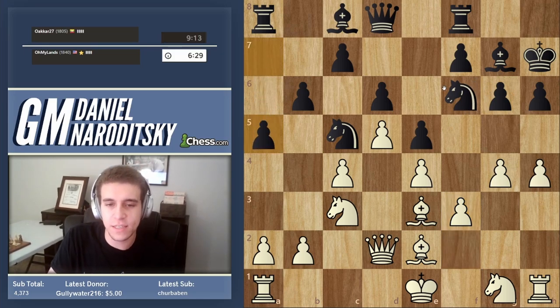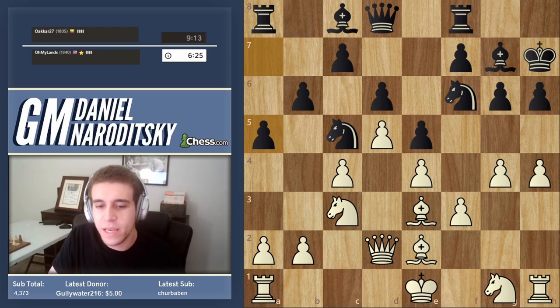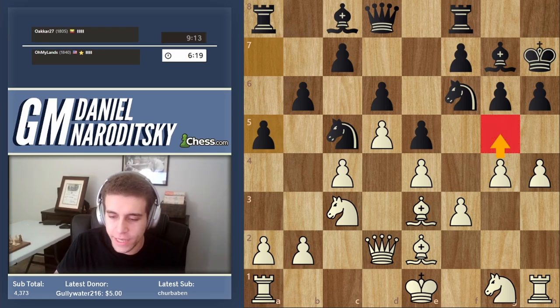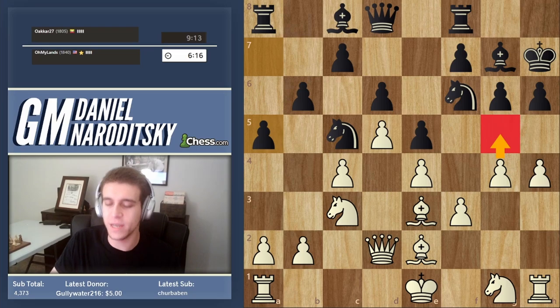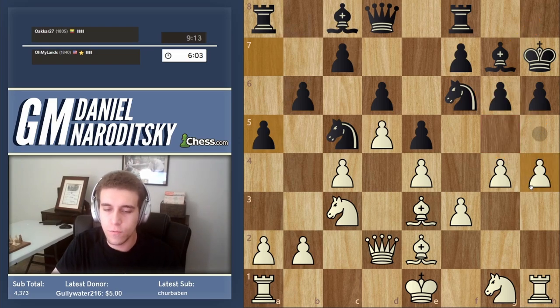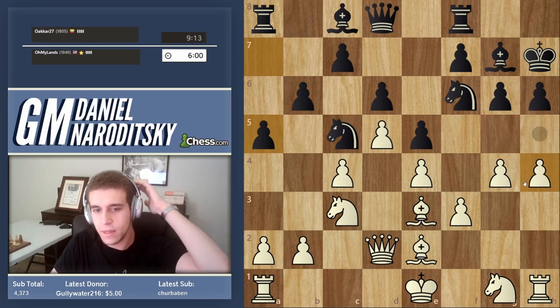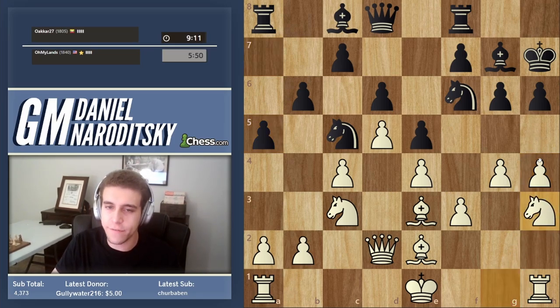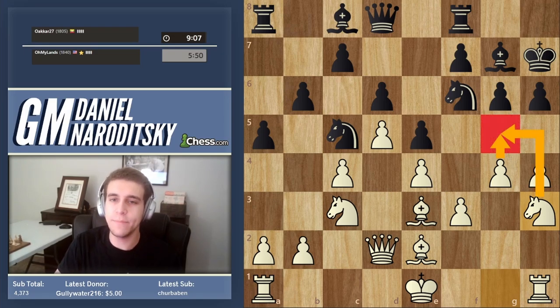Because the center is closed, you might be confused about how I'm getting away with pushing these kingside pawns. We play f3 to defend the pawn. The rules are different when the center is closed — it's not necessary to develop all your pieces at once. We need to be careful about timing. If we play g5 too early he's going to blockade the whole attack by putting his knight on h5, and we can't really accomplish anything. We need to play in a more crafty way and complete our development.